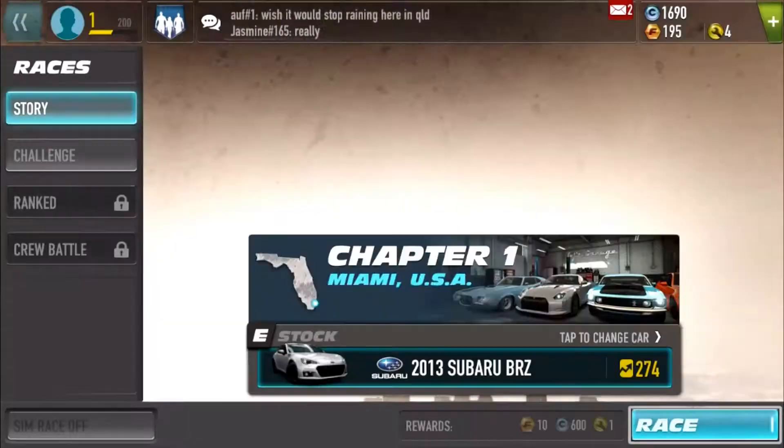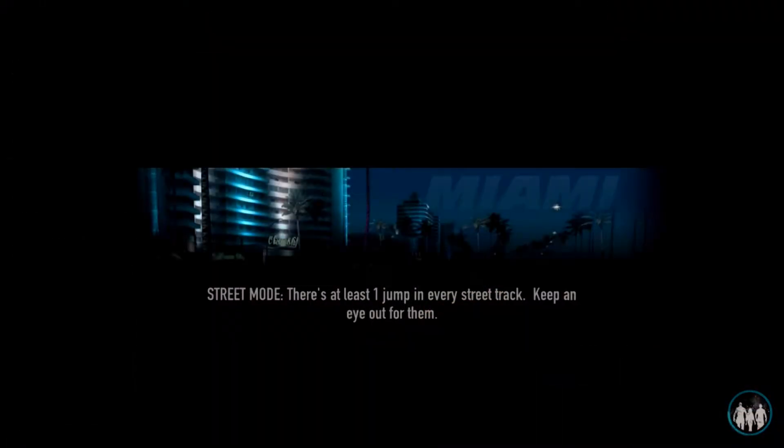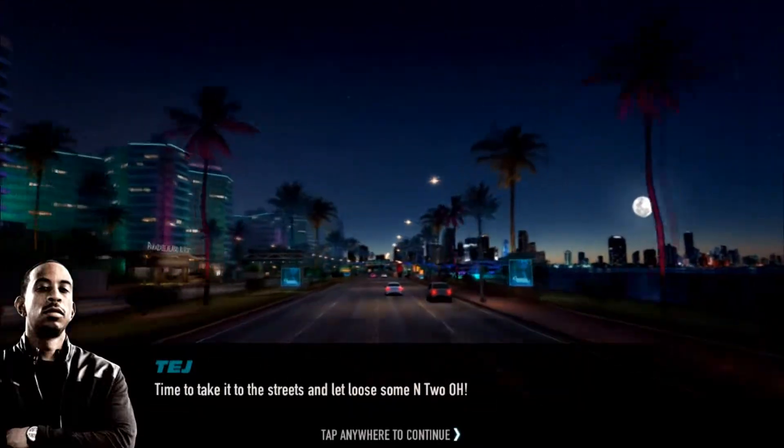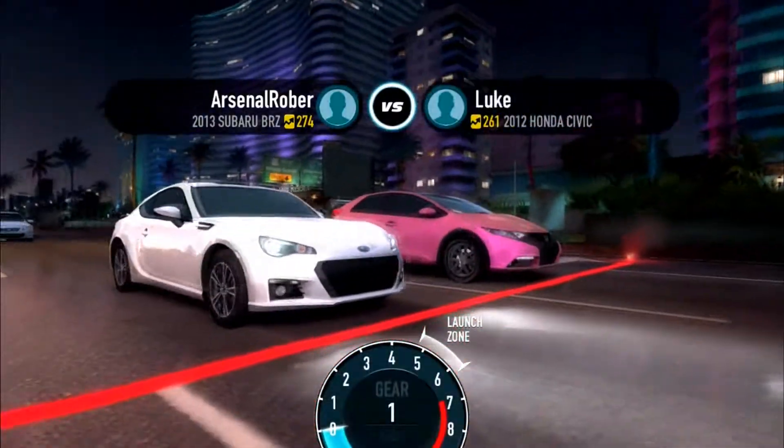So let's go to races. We'll go and continue with this storyline. Seems like this is going to be a drag race — it's got a traffic light set as the icon, so I'm assuming there'll be races, police chases, and drag races, because there have been a couple of street races. I'm sure there'll be circuit races as well. Let's go ahead and continue through Miami. Time to take it to the streets, let loose some N2O. Let's see if I actually remember how to play this game.